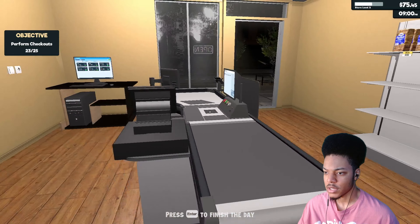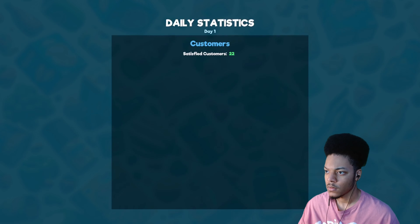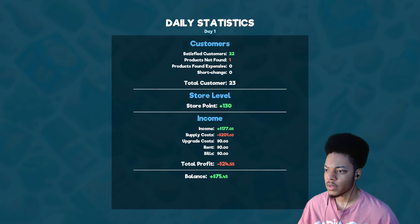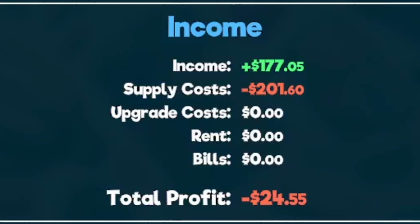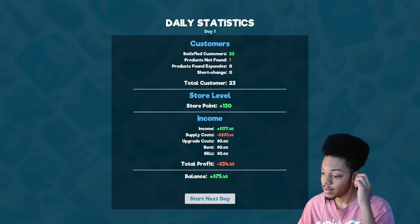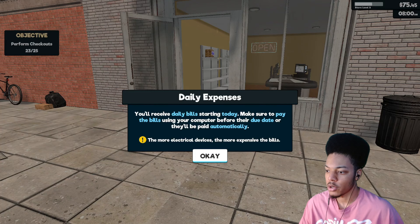The advice is coming. Satisfied customers: 22. Products not found: one. Products found expensive: zero. Short change: zero. Total customers: 23. My income was $177 but my supply cost was $201.60 — total profit, I lost $24. My balance is $75. You'll receive daily bills starting today — make sure to pay the bills using your computer before your due date, or they'll be paid automatically. The more electrical devices, the more expensive the bills.